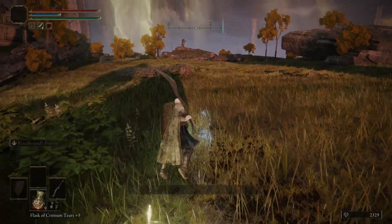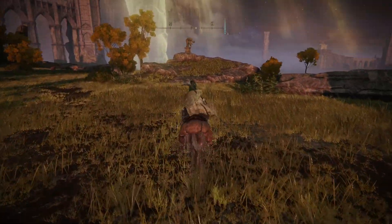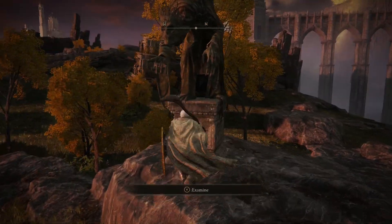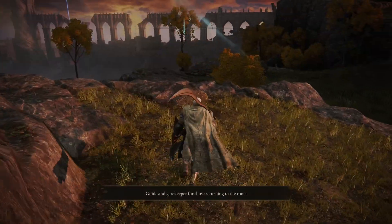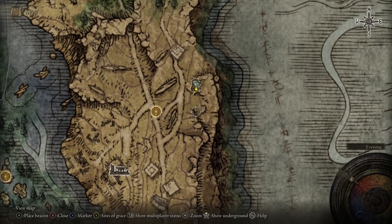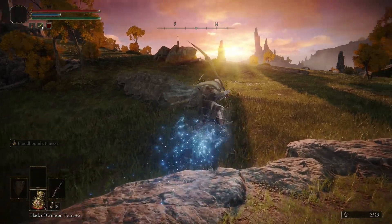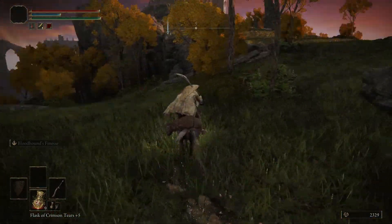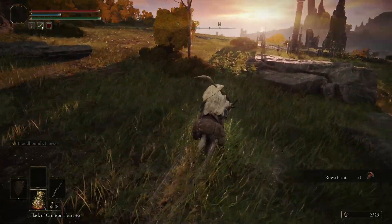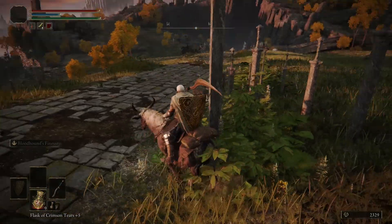Let's first go and activate this statue that should point us to a dungeon, sort of. Where do you point to? Down. Okay, it points down, so there's something probably over there. I probably first want to check out this place, because there seemed to be a camp of sorts.